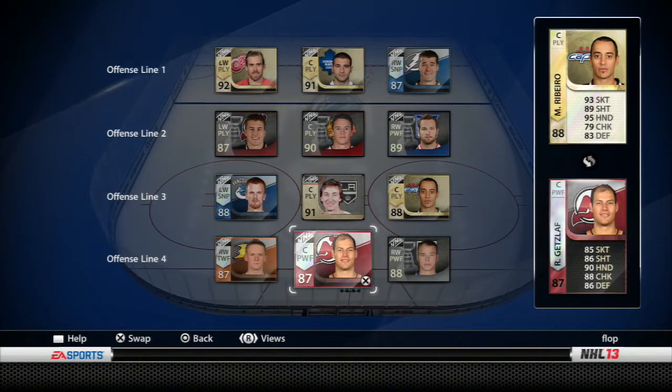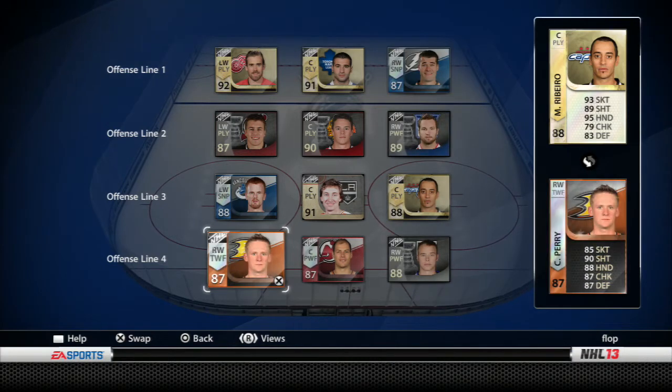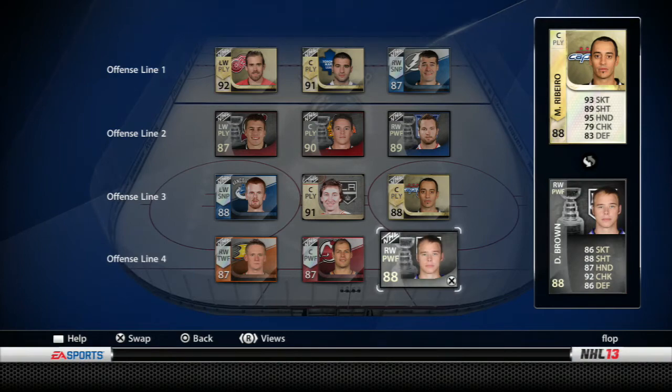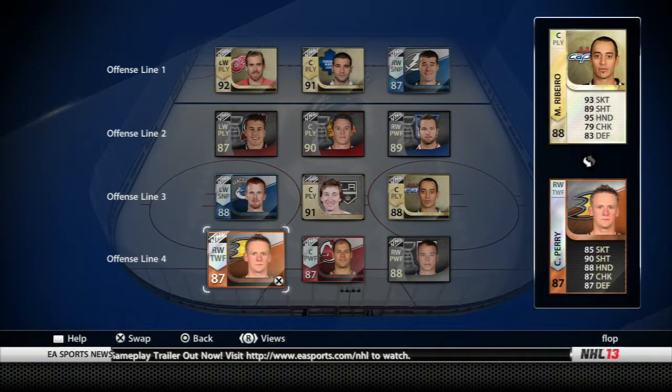I was gonna throw Rick Nash on this line, but I think it's better off with Perry, Getzlaf, and Brown here — the Pacific Coast Wrecking Ball I guess. Similar skates, similar shots, similar hands, similar checking, similar defense. It's gonna be a line that does a lot of damage.